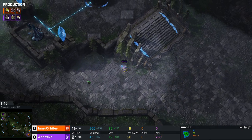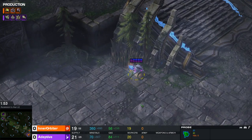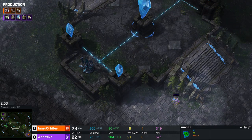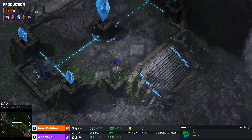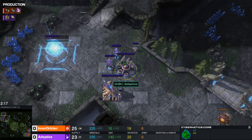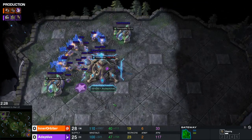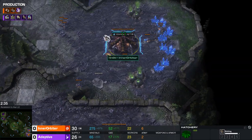Adaptive has a probe out scouting. That's a very awkward position to do something cheeky from with a probe, so he'll likely just bring it back home. He takes control of the watchtower for vision. We do have a Cybernetics Core coming out for Protoss — this is where the tech starts to open up. It looks like he's going to throw down a Robo, and we have Resonating Glaives and depth coming out. Orbiter gets that expansion up and running.